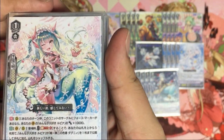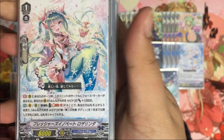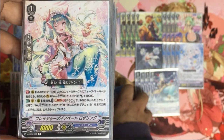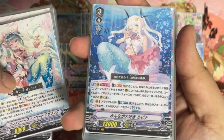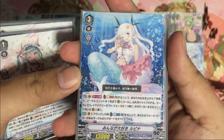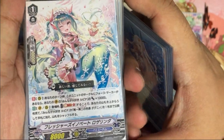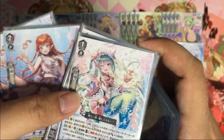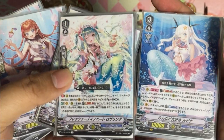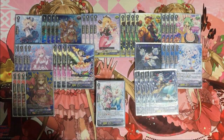Next is the Grade 1 support: during your turn, if there's a Force marker under this unit, your Lupina on the vanguard circle gets Power plus 10,000. So if you have both the Grade 2 and Grade 1 on the field, there's technically Force one and Force two active on your vanguard circle simultaneously. When it enters the vanguard or rear guard circle, Soul Charge one, look at the top five cards, choose up to one Grade 2 or the Grade 3 Lupina, and add it to hand, then shuffle the deck.